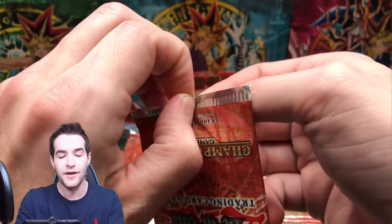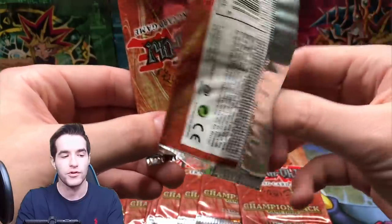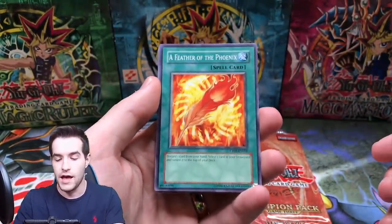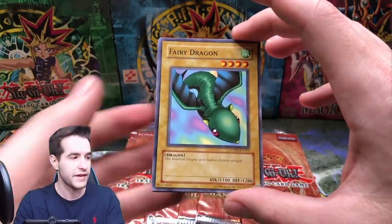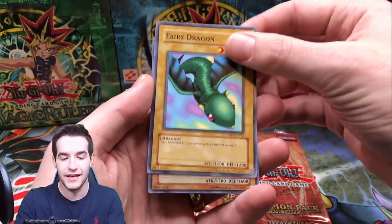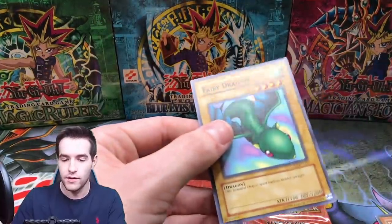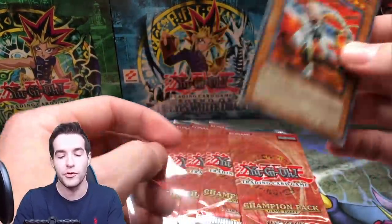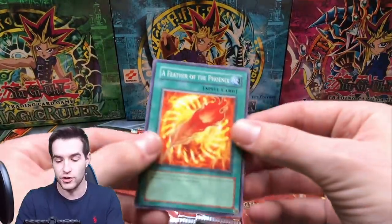We've been doing some old school box breaks, but I personally haven't been able to open anything old school since the LOB Booster Box, I think. Alright, pack two — A Feather of the Phoenix. Fairy Dragon — wait, this might be a decent card. Yeah, this card's worth like a couple of dollars, so that's actually a pretty good common to get. And DD Assailant! So that's the best rare in the set. A nice common and a nice rare — a pretty good pack overall. So we got the best common and the best rare in one pack.